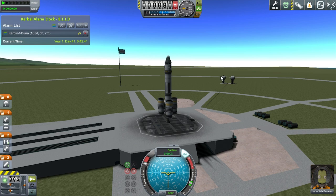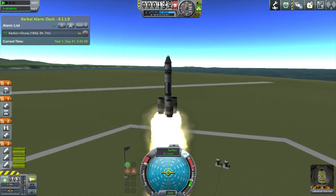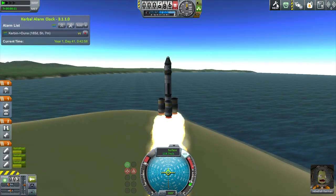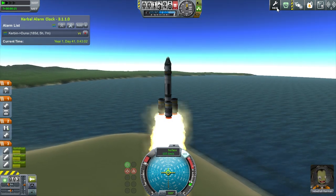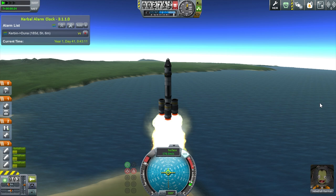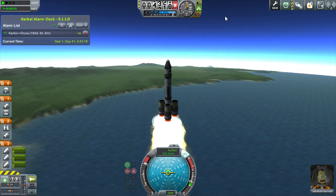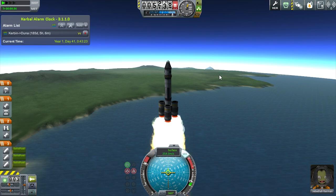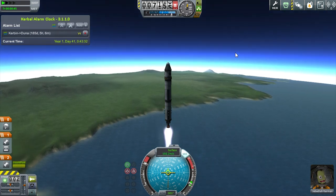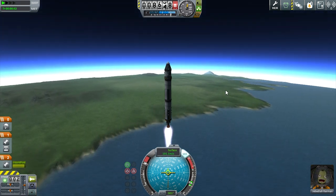And we're off to Minmus! Something else about KER you guys should probably want to see. Why isn't it coming up? Where are my data displays? That's very curious. I'll have to go look into that. I should have a bunch of displays up — height over ground, time to APO, a whole bunch of different things. I'll go look into why that's malfunctioning. It may not be fully set up, or it may have something to do with the difficulty settings.